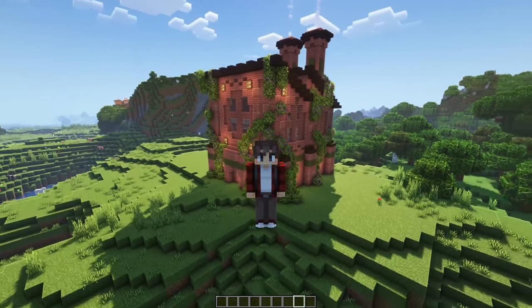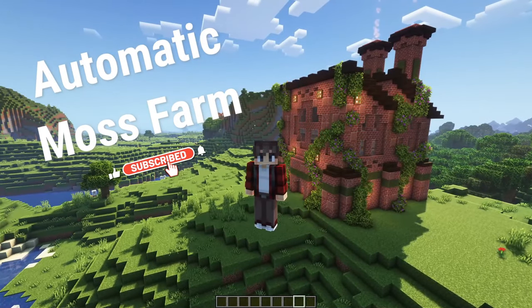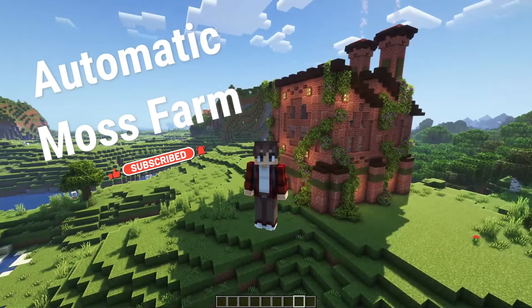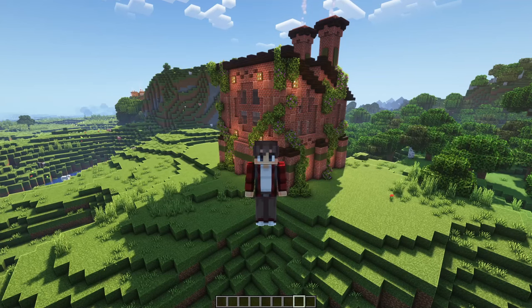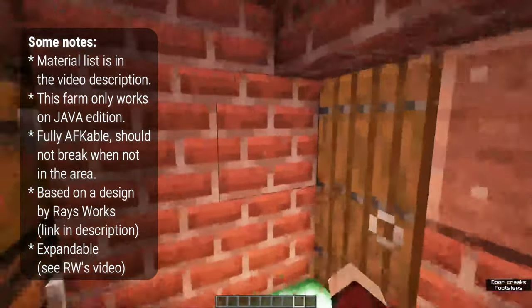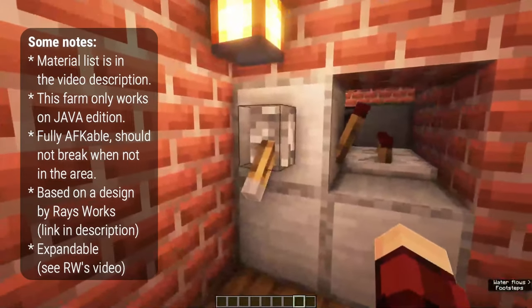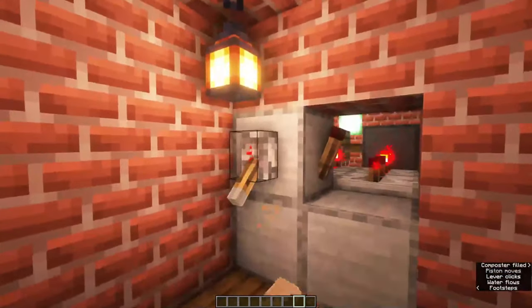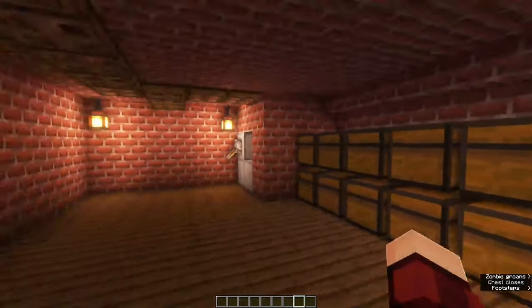Hello everyone, my name is Nuvela and welcome to another video. This week's video is the automatic moss farm — it works for Java Edition. The better version of this farm will be uploaded next week, so if you're looking at this at a later time I will leave a link in the top right corner. Let me show you how easy it is to operate. We're going to enter the farm from the front side, flip this lever, and the farm will start producing. All of your items will eventually be stored in these chests where they are automatically sorted, and it will even create some bone meal for you to feed your system with if necessary.